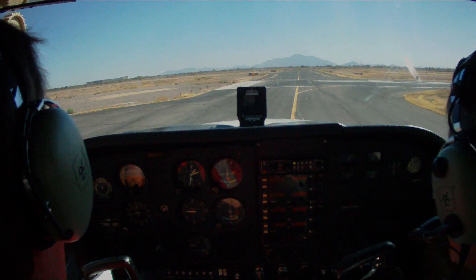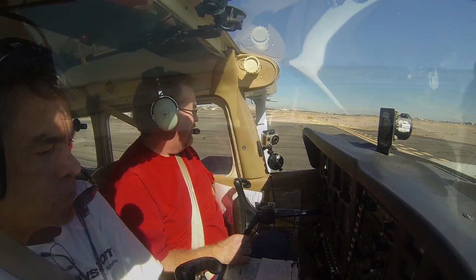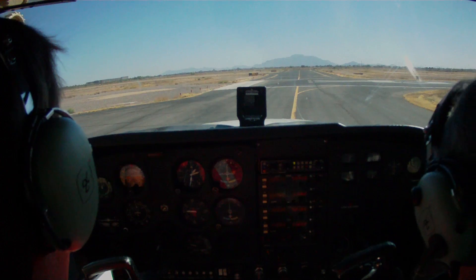Chandler Tower, Skyhawk 1-8-9-7-Victor holding short at 2-2-right, ready for takeoff. 7-1-8-9-7-Victor, Chandler Tower, make right traffic, runway 2-2-right, cleared for takeoff.